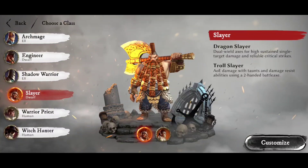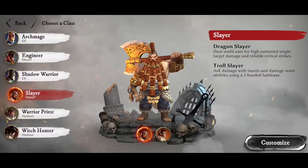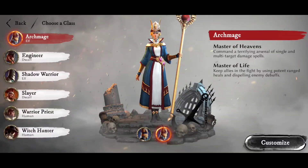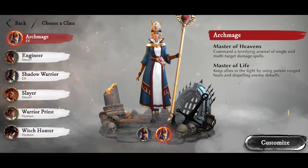Second, you have DPS, which stands for Damage Per Second — these are the damage dealers in the party. The tank stands at the front and holds enemies in place, while the DPS are the ones actually hitting them and whittling down their health bars. Thirdly, there are the healers, whose primary job is to keep the rest of the party alive. In Warhammer Odyssey, as you go through quests, you'll probably need to group up with a party containing two or more of those different classes. You can go double DPS for certain encounters, but as things progress, you need a tank, a healer, and damage dealers.